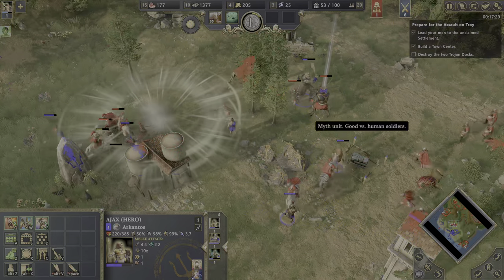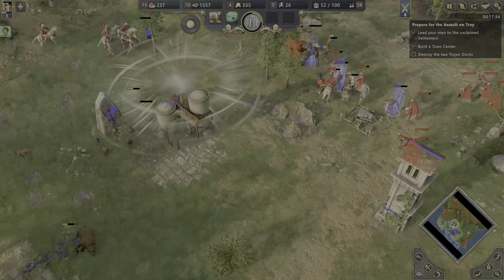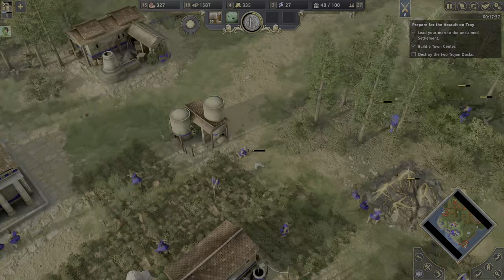Kill the myth units first. All my villagers here are going to go down as expected. Can I cancel this and get the money back? Yes, I think I did get the money back.